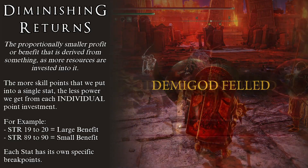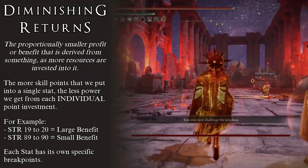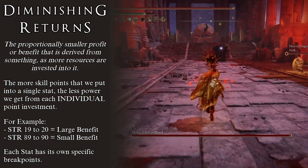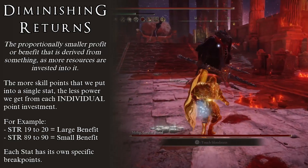Every skill in the game has certain breakpoints where the player will start noticing they get less benefit from their skill point investments. It is important to keep an eye out for this because at that point it might be worthwhile to make such an investment elsewhere. This is very important to be aware of when making a very specific build with a limited number of skill points.